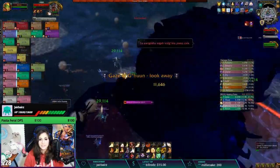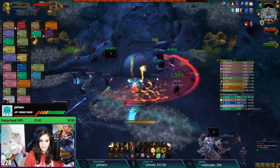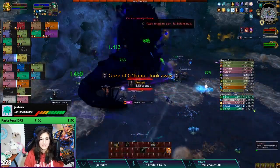Stage 3 begins when G'huun reaches 20% health. Growing Corruption on the tanks, Wave of Corruption, and Explosive Corruption continue through to the end. Blood Feast is not, so if a player does gain stacks of Putrid Blood, they'll need extra attention as it won't be able to be removed.